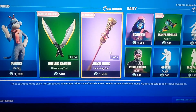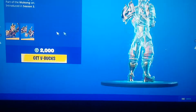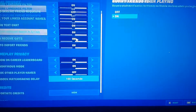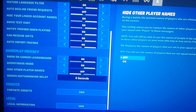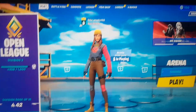Go back over to the skin as I'm doing here, make sure the back bling is on there as well, and preview the skin. Once that's done, go back over to the settings, go down to the player icon again, go to hidden matchmaking delay, and put this down to zero seconds again.